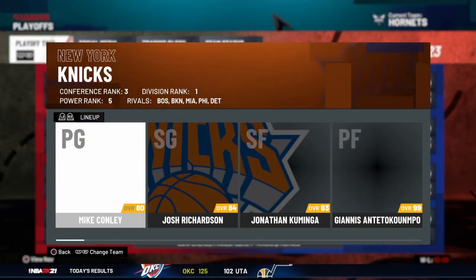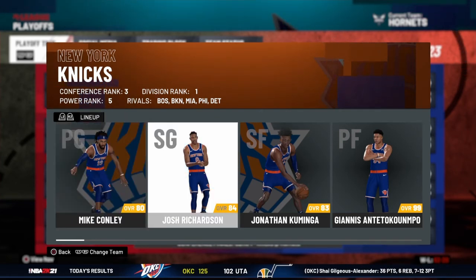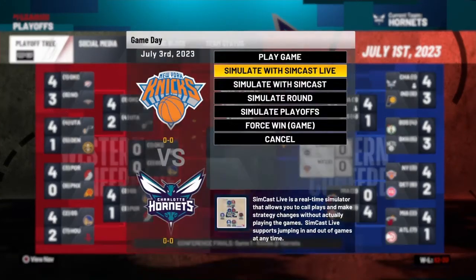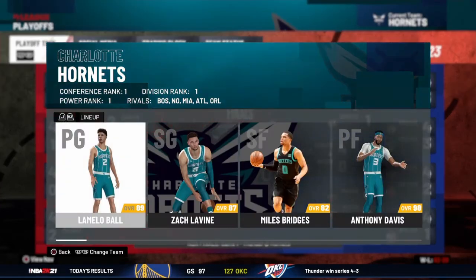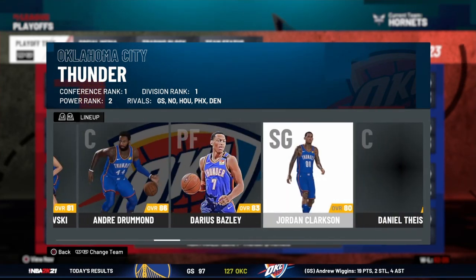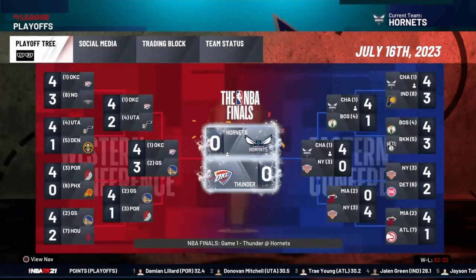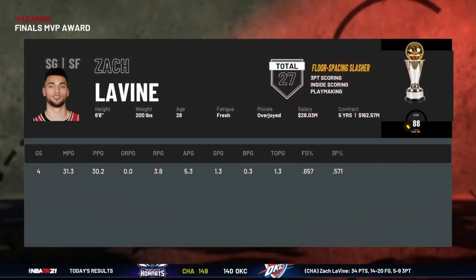Next up is the Celtics — Jaylen Brown, Josh Hart, Jayson Tatum, the classic Celtic team — and we 4-1 them. Then the Mike Conley-led New York Knicks with Josh Richardson, Jonathan Kuminga, and Giannis. Besides Giannis there's no real star players, so we win and we 4-0 them. In the conference finals we face the one-seed Thunder: Cade Cunningham, Shai Gilgeous-Alexander, Michael Porter Jr., Andre Drummond, Darius Bazley, Jordan Clarkson, and Justice Winslow. It's going to be hard to win — but we 4-0 them, with Zach LaVine averaging 30 points.